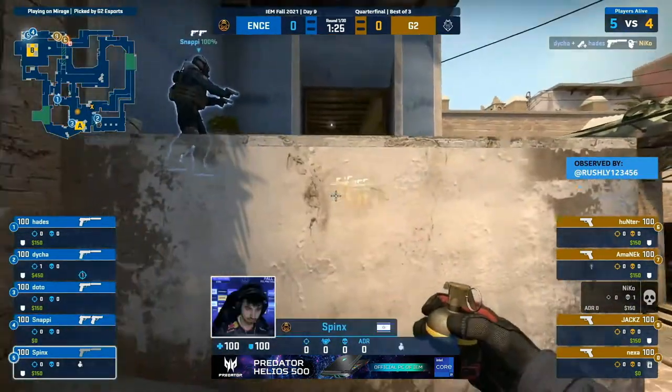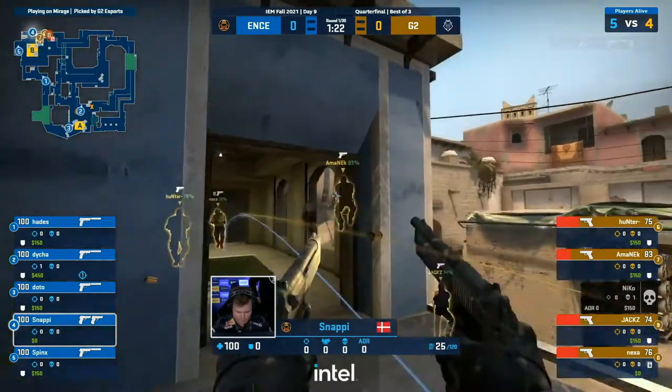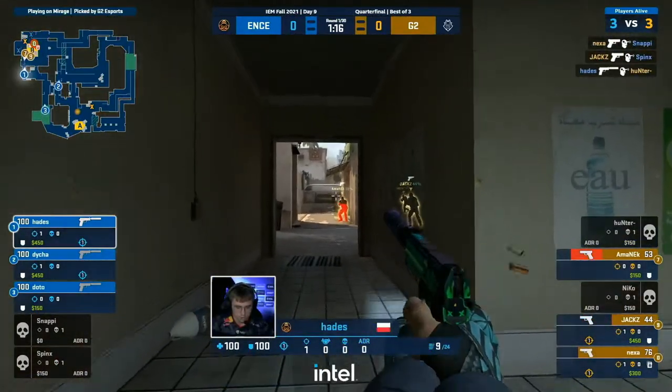What a counterflash — yeah, gobbles that one up, and now the nade could be brilliant. Good chip damage. They will need some bodies, though. And Snappy does nothing with the utilities, and down goes Spinks.